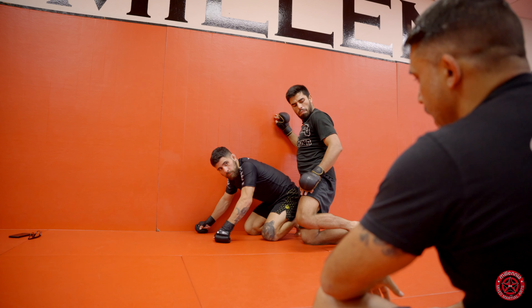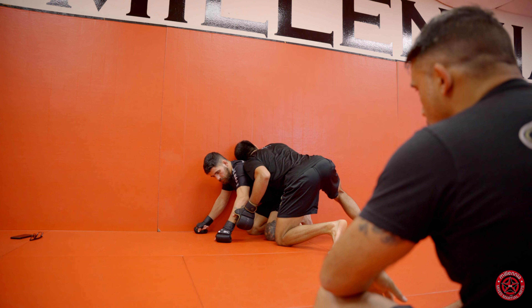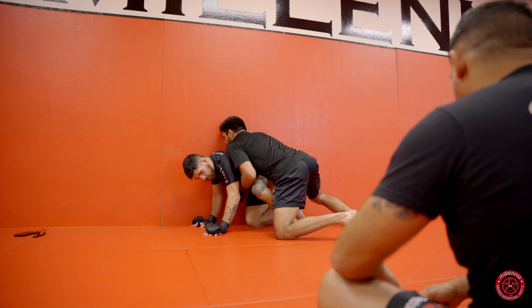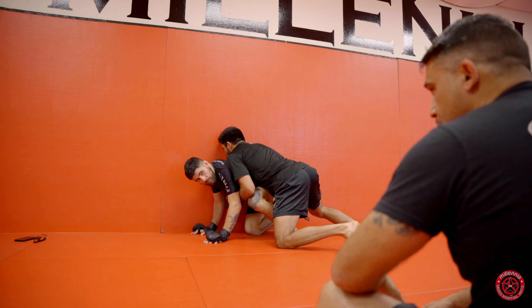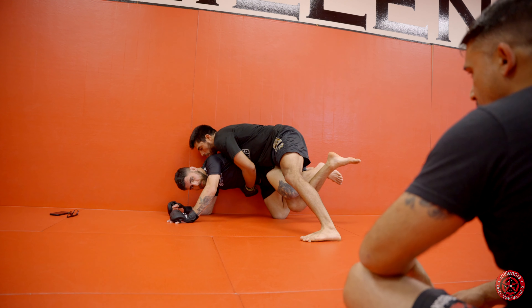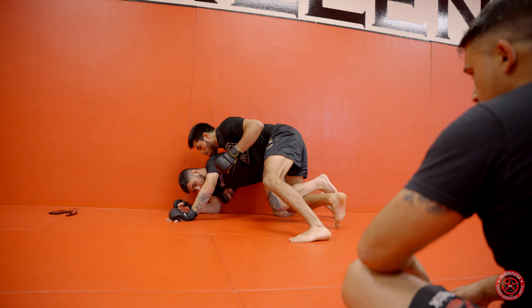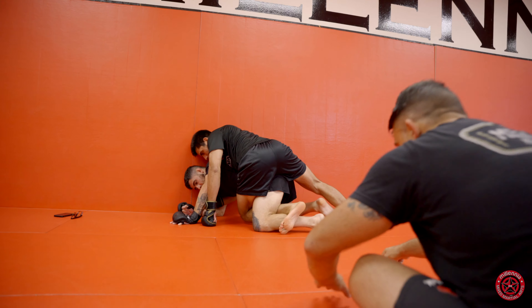This is where catching that ankle is going to be a big part. As soon as Ian steps up, Raptor finds the ankle and uses it to drive Ian forward. Now Raptor will get the Iowa, and as soon as he gets to Iowa he's going to boot in — put his foot through and boot it — and grapevine. This is what we want right here.